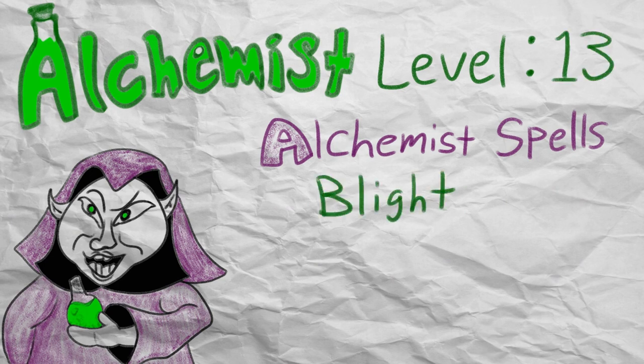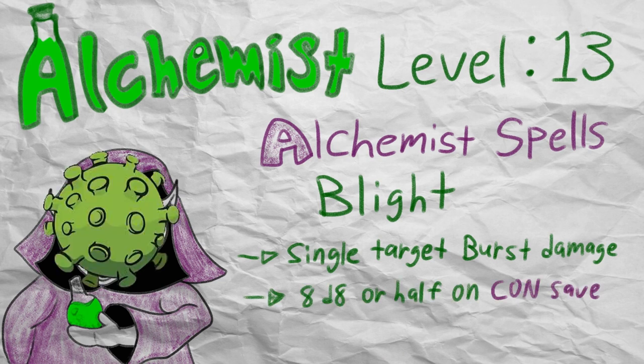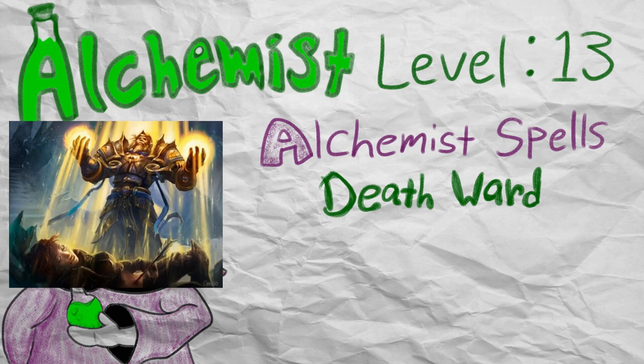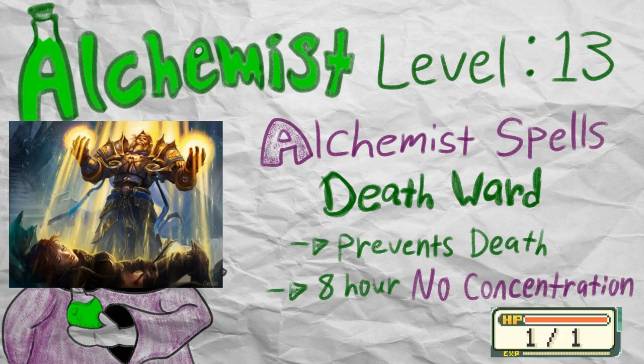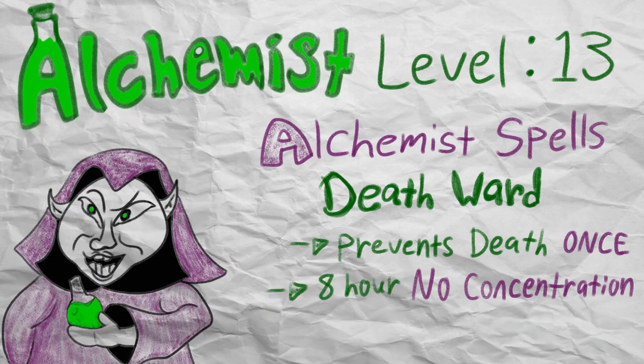Reaching level 13, you get Blight and Death Ward. Blight is a decent single target burst spell with not so good spell save and constitution, but it's still decent necrotic damage for a 4th level spell. Alchemists also receive Death Ward at level 13, which is a pretty nice buff generally reserved for the faithful classes like paladins and clerics. It is a life-saving spell that lasts for 8 hours and does not cost concentration, which is why it's so good. Death Ward allows an ally to drop down to 1 hit point instead when they would otherwise drop to 0 from taking damage. Death Ward, true to its name, also negates the effect of instant death spells, such as Power Word Kill. The Death Ward spell ends after protecting the receiver of the buff, so yeah, a pretty great addition to your toolkit.